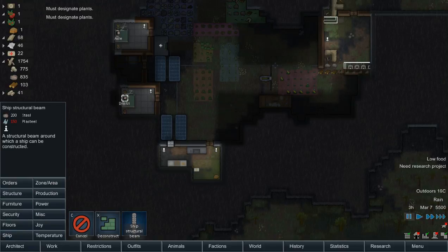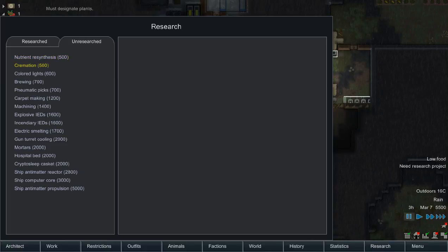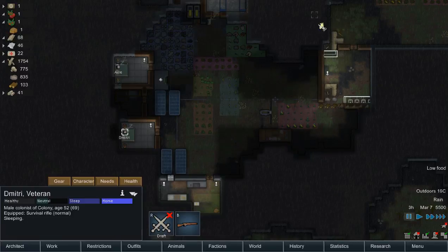Let's see what kind of shipbuilding we can do. Structural beam, plastic seal — we don't have any of that. Let's get some research going. Intrinsic cremation, color lights, brewing — machining. I think we're going to build some mortars.